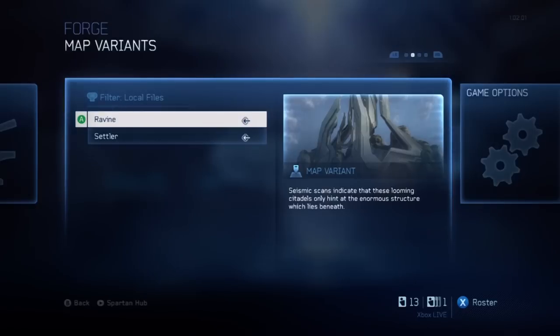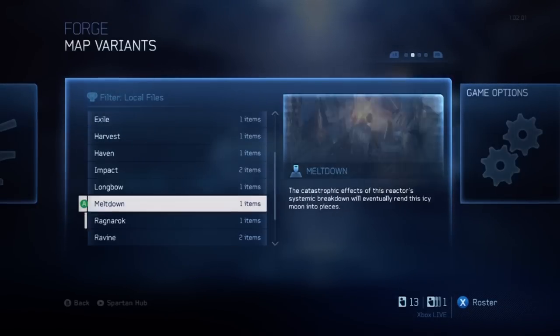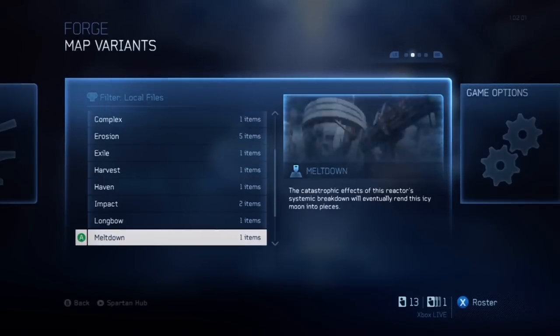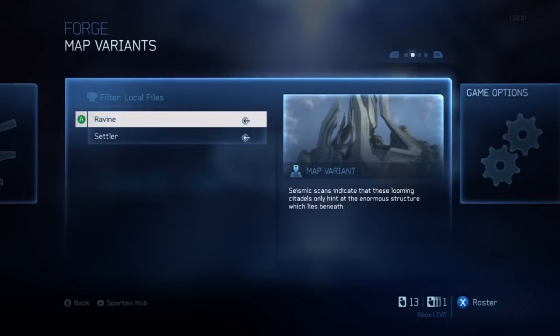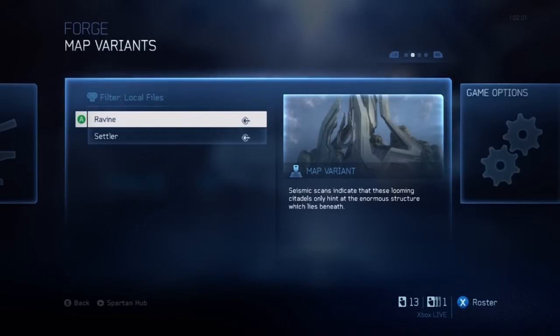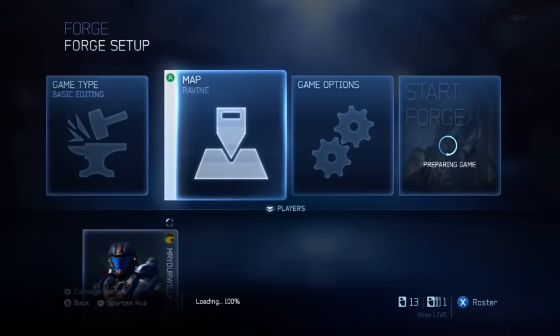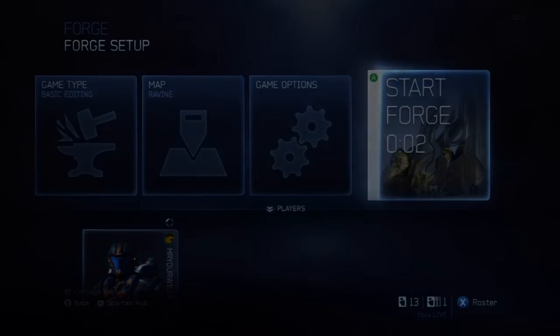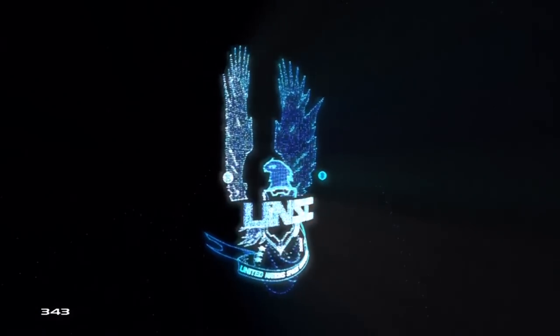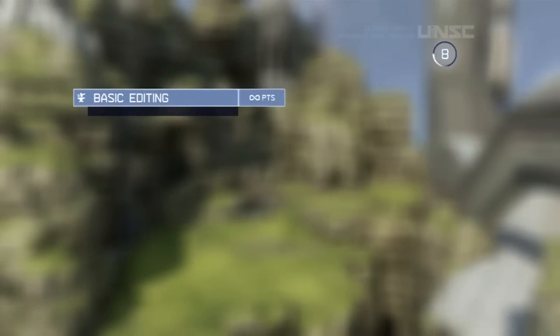I'm gonna go ahead and do Ravine because it looks a lot like Forge World. Each of these maps gives you two options — for instance, Impact has two, Erosion has three (two of which are mine). One of the maps is the raw Forging map — Ravine — and the other is Settler, which is their pre-built map with objects on it. So pick the first one, the one that has the map name on it. In a few seconds the Forge will load and you can get right into it.